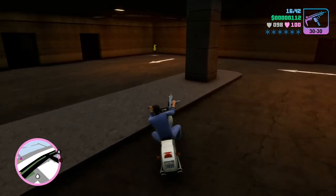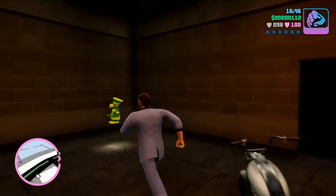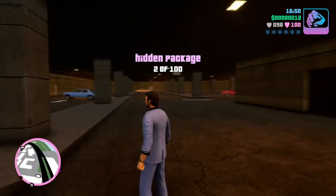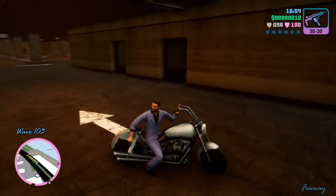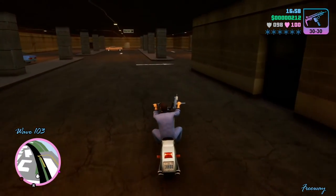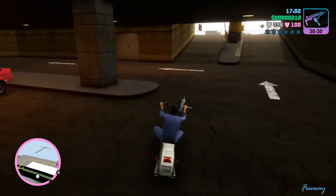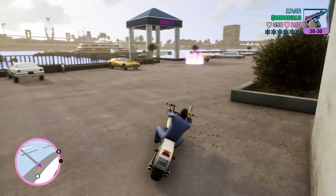On your way to the party at the marina, if you want to take a quick jump into the parking garage, in the back corner is another hidden package. This is a nice place to find another hidden package — on your way to the party at the marina, you can pick up this hidden package.